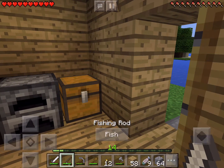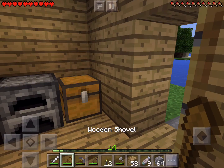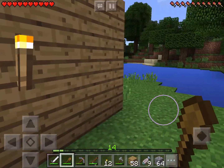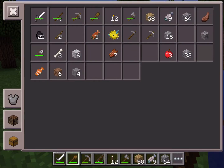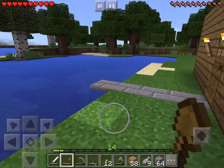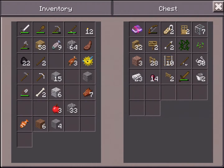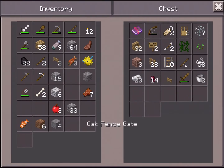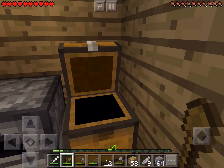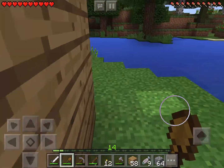I'm going to equip my shovel. I made a wooden shovel like day one — I haven't really used it yet, but I'm going to make a farm. I don't have a fence post. So what I'm going to do is build it in the water. This way I don't have to bring water to it — the water is already going to be there.